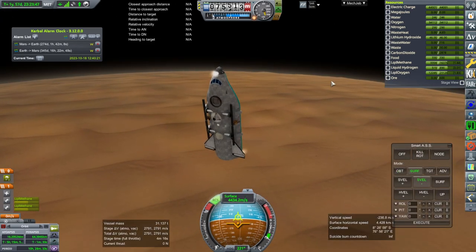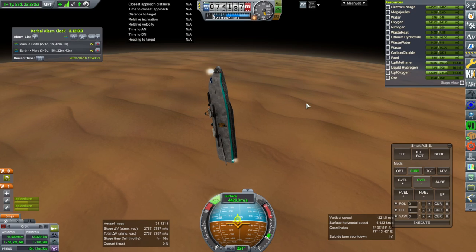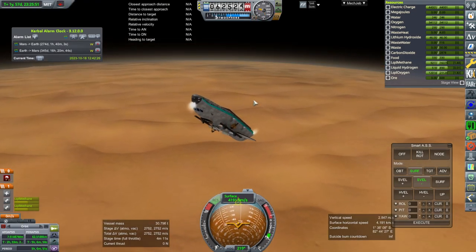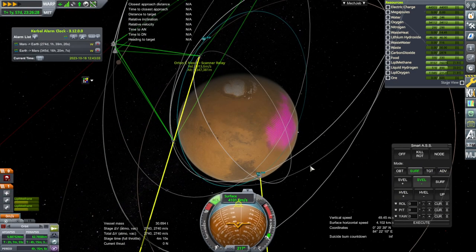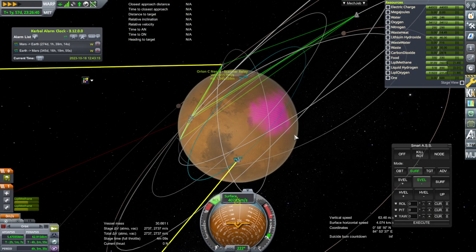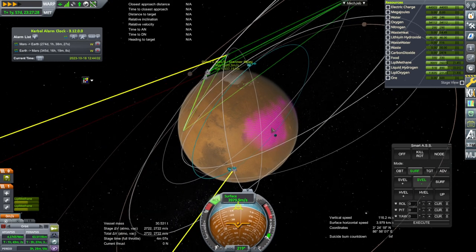It was holding retrograde fine until just now — now it's bending backwards a bit. We are now going back up. Seems like we'll be in a sort of tight orbit. Either we're going to be in a tight orbit or we're going to end up landing over here because we didn't make orbit. So it'll be okay.